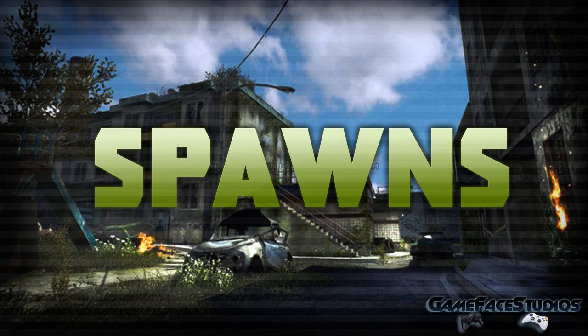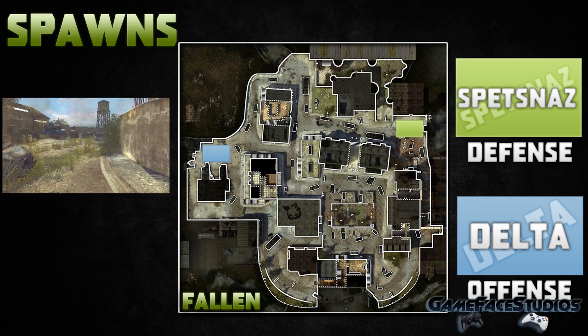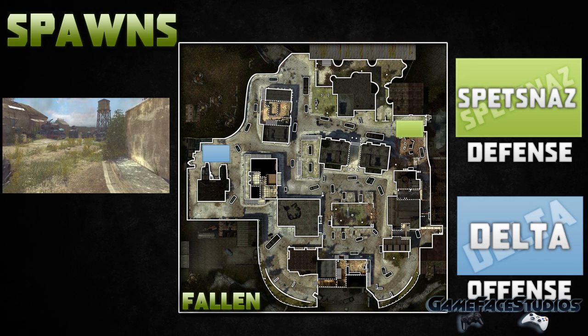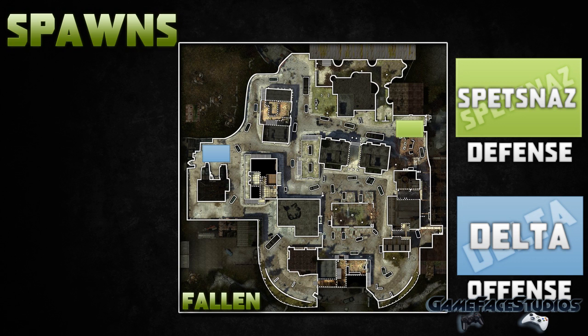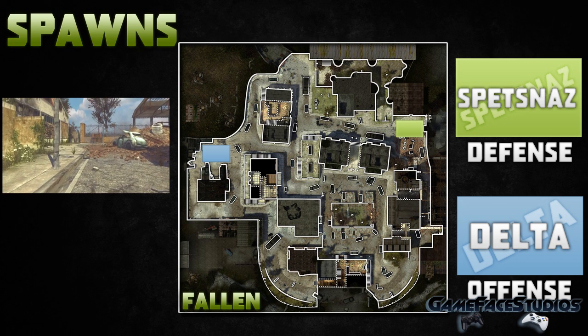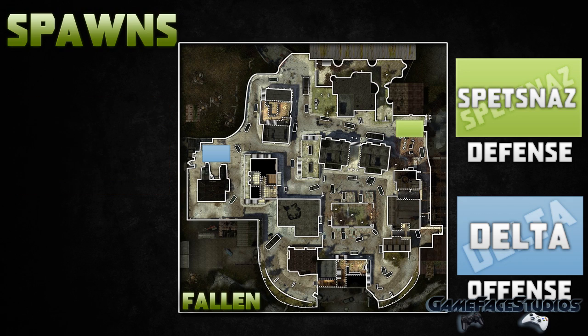We're going to start off with the spawns here. You're going to notice that these spawns are directly pretty much in front of each other, so if you run straight you're going to encounter an enemy within the first 10 seconds of the match. You have to be very conscious of where you're running and where you're spawning. Right here I'm showing you the delta spawn, and now I'm moving to the spetsnaz spawn — they are really close, so be careful depending on what route you choose.